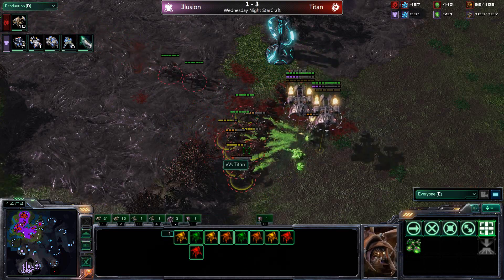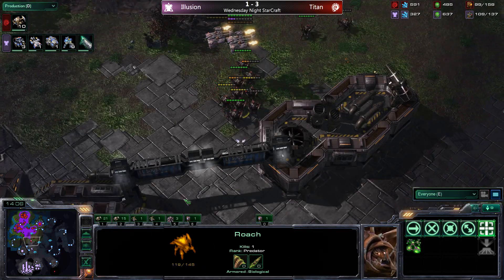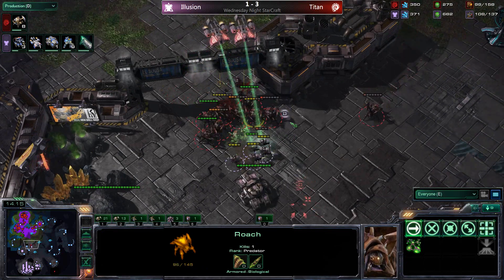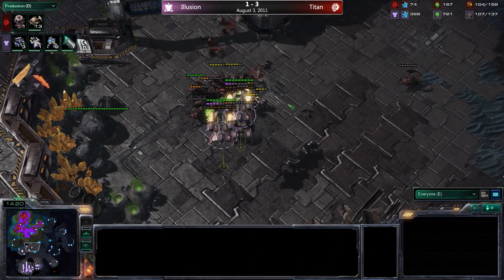Speed and great creep spread kick in for titan — he forced the Terran to siege up off creep, then unseige and push onto creep, and titan took that opportunity. That timing is very susceptible to a Zerg push-out.